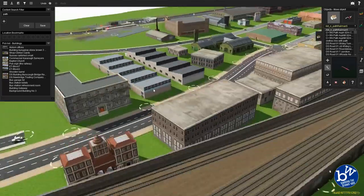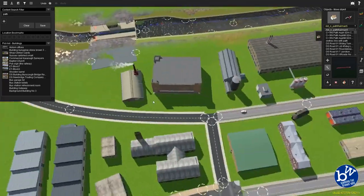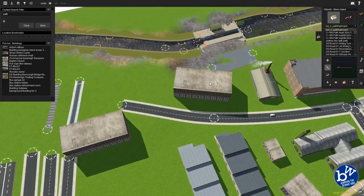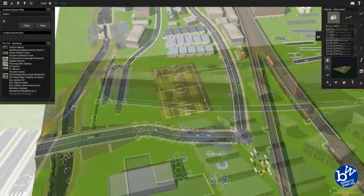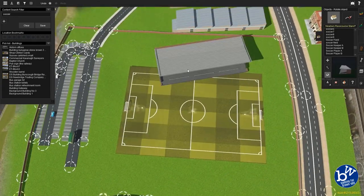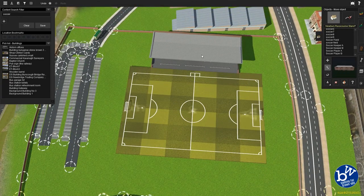Next episode we're going to do the other side, get the houses in, and finally get out of this city. I know you're all bored of cities, but it's going to be done and we have to do it properly - there's no point doing it otherwise. Now if you remember we had some other sort of football ground there.